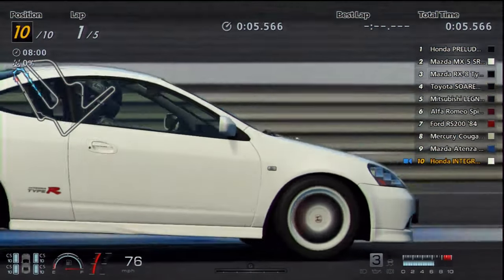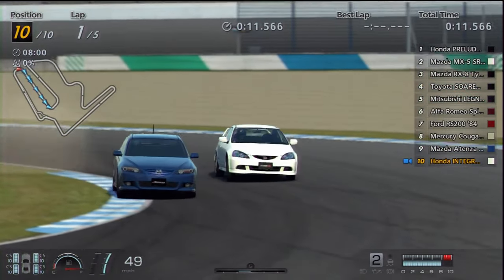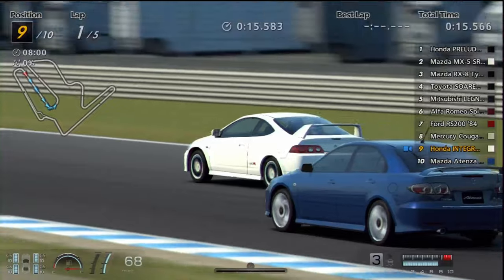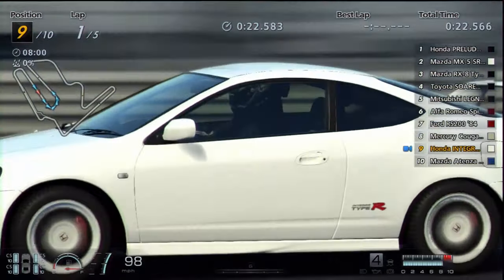Whenever I go back to re-review certain cars in GT6 that I feel have the best chances of coming back, either in GT7 as an update or maybe in the next game, there are certain ones which almost feel like they are already in the game. It's such an obvious pick, such a no-brainer, that it feels weird that they're not in the game. The C5 Corvette is always one of those.